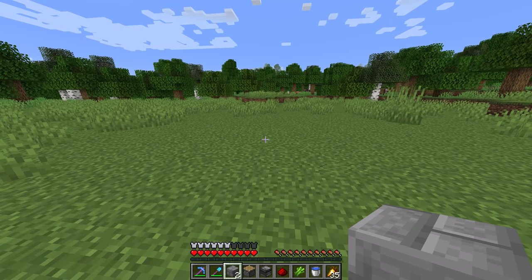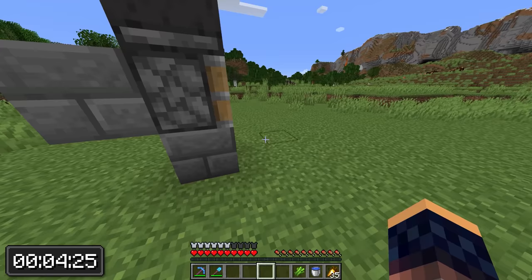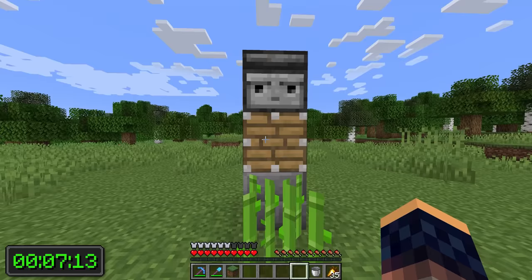These are the items you're gonna need for a very small sugar cane farm. The timer is ready and let's go. First add some building blocks, redstone, and an observer. Dig a hole, add some water, and boom — just a little bit over 7 seconds for this micro farm.